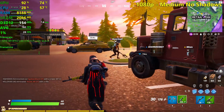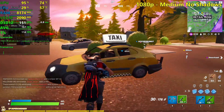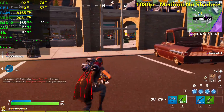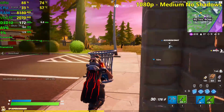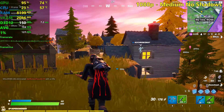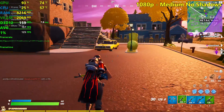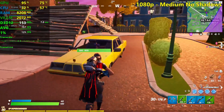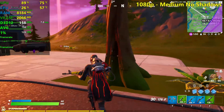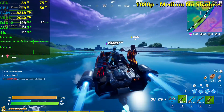Let's disable the shadows and get pretty much the same FPS — slightly higher. The shadows are only really intensive on high and epic settings, not so much at medium. If you want to play on medium for visual fidelity but disable shadows for a competitive advantage, you can definitely do it and still retain above 140 fps on average.